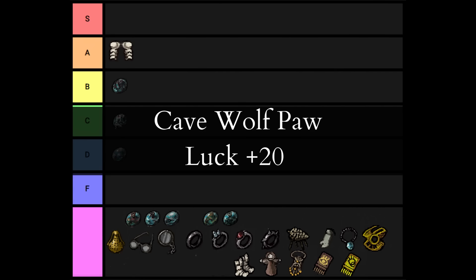The Cave Wolf Paw adds 20 luck. What does luck do? Basically nothing. This is almost the same as an empty accessory slot. F tier.